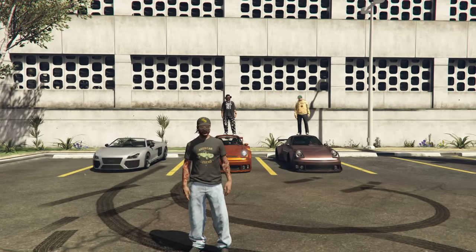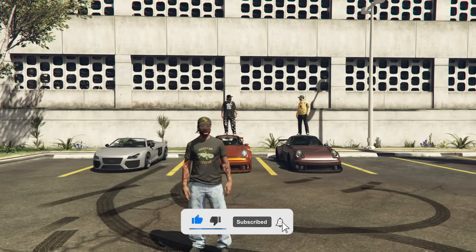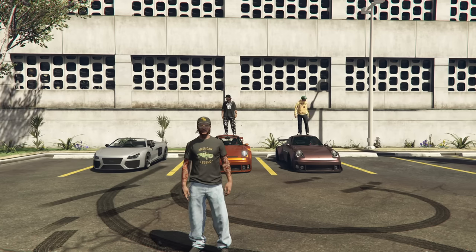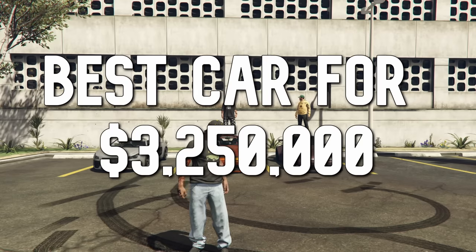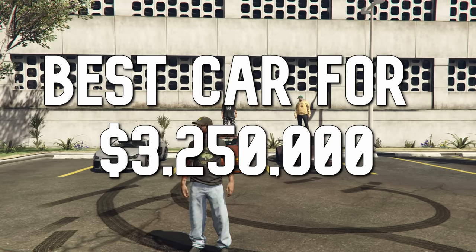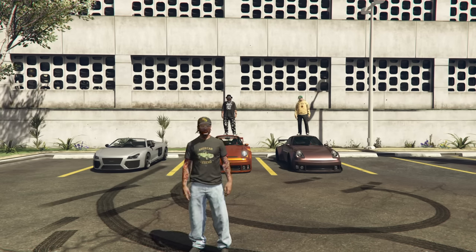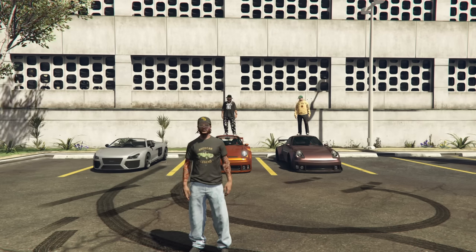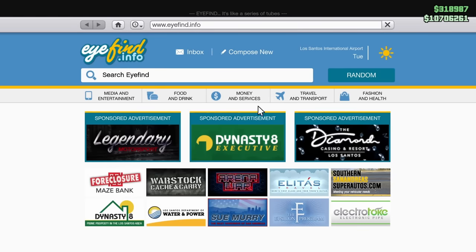Hey boys, it's Harm None. Today I'm back in Grand Theft Auto Online with my friends NPC and Twingo for yet another Top Gear challenge. For today's challenge we're doing the best car for three million two hundred and fifty thousand dollars. We'll take these cars and compete in a series of challenges — points will be assigned for winning, and whoever has the most points at the end wins.